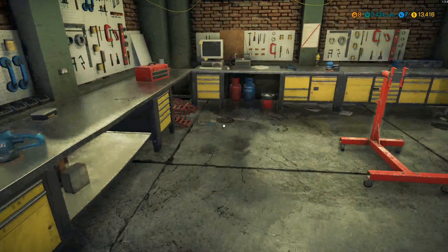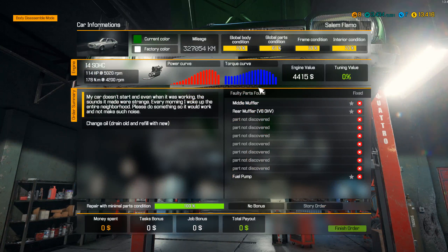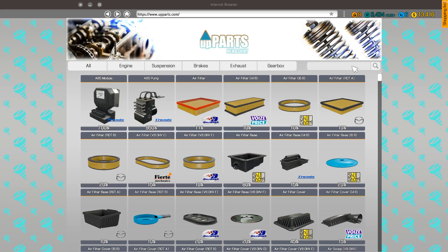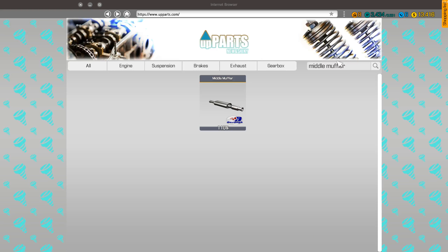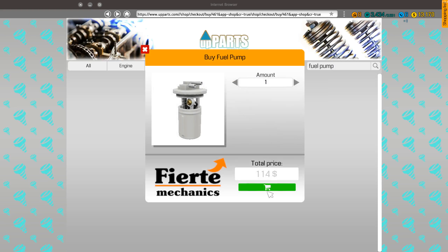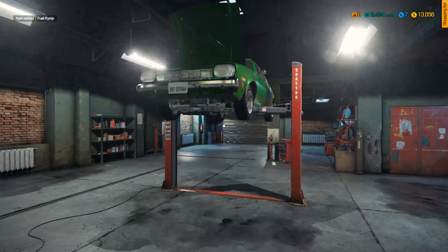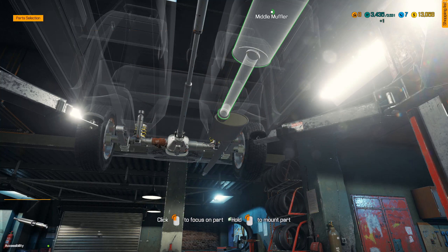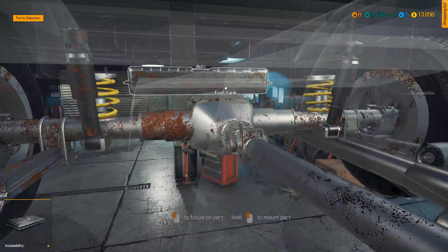Let's check what those items were: middle muffler, rear muffler, V8 OHV, and the fuel pump. Then it was the V8 OHV version of the rear muffler, and a fuel pump. So let's go stick all that back on, and then we'll have a dig around inside the engine. I've already had a couple of those, so I actually need to buy them.